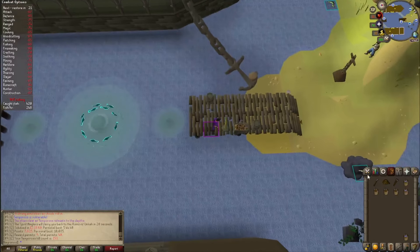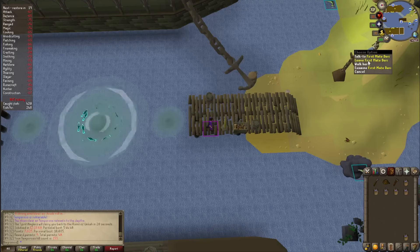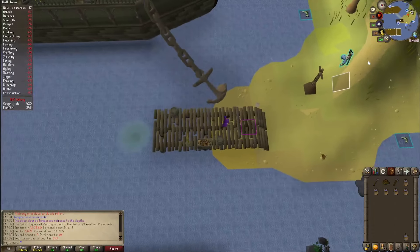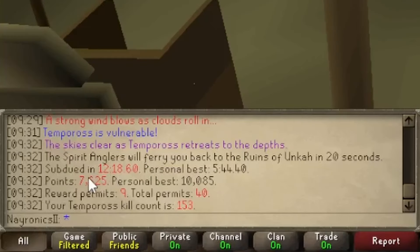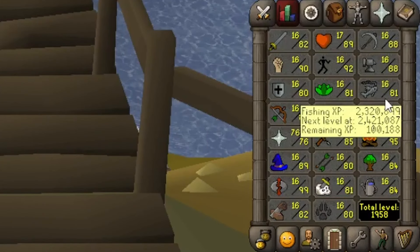Refill the buckets if we need and leave the match. It ended up taking a little over 12 minutes, but we did get 9 permits with the potential to have a 10th. You need 35 fishing in order to fight him in the first place, so if you're able to get to him, you should be able to solo him.